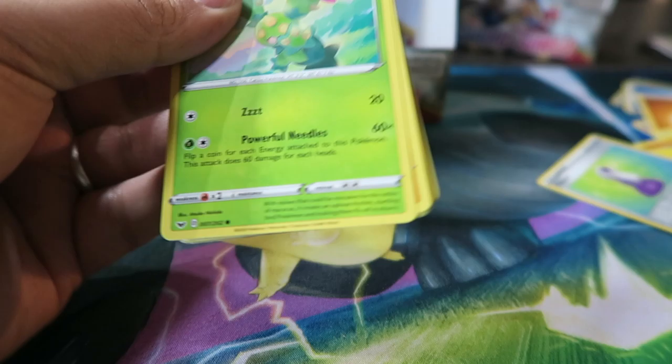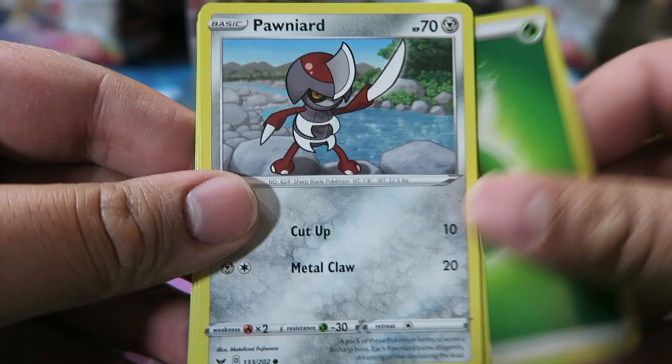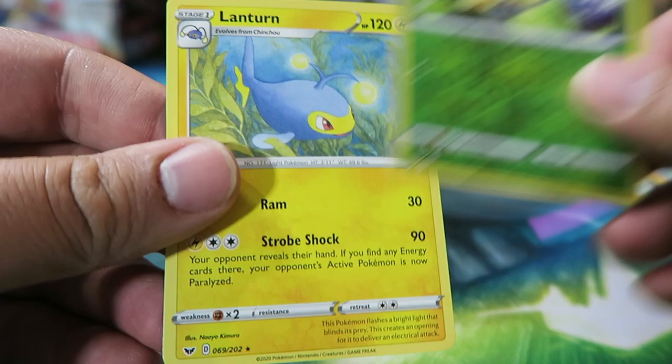Starting the left side. Pack: Seaking, Ordinary Rod, Bidoof, Falinks, Mudbray, Pawnyard, Grass Energy, Scorbunny, Nickit, Reverse Blipbug, and Lanturn.